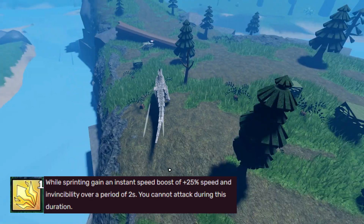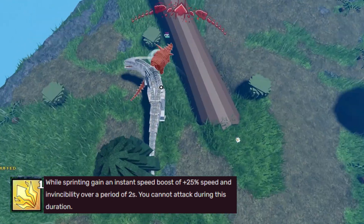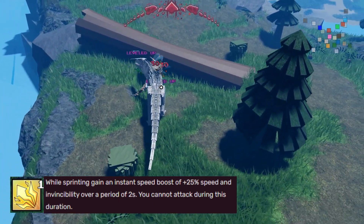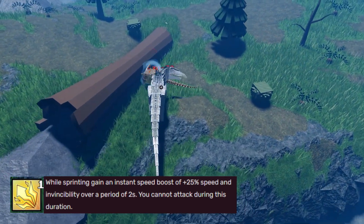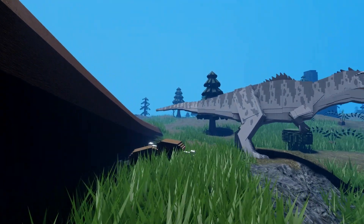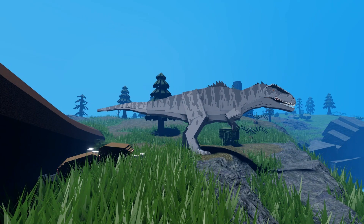Now the first ability for the Giganotosaurus is Savage Charge, which is arguably its best ability. When you're sprinting and you use this ability, over a period of two seconds you'll gain 25% speed and invincibility. This allows you to catch up to dinosaurs that are typically faster than the Giga.